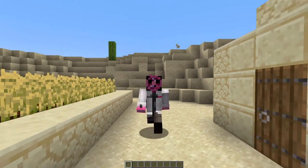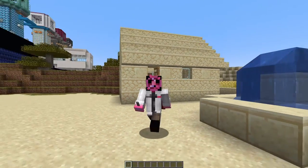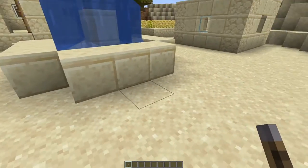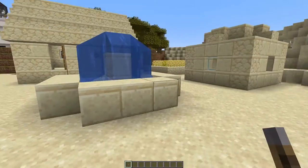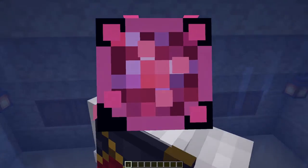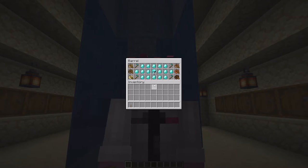Hey everybody, I'm Dr. Plasma and I like secrets. Today I'm going to show you one of the places I like to hide my stuff. You'll be able to make good use of this one if you like living around villages. Welcome to the Fountain Vault. Let's get started.